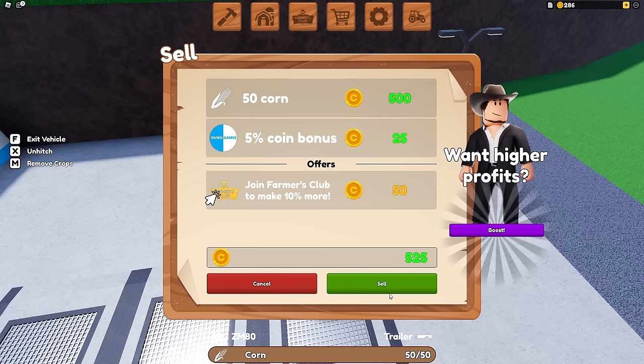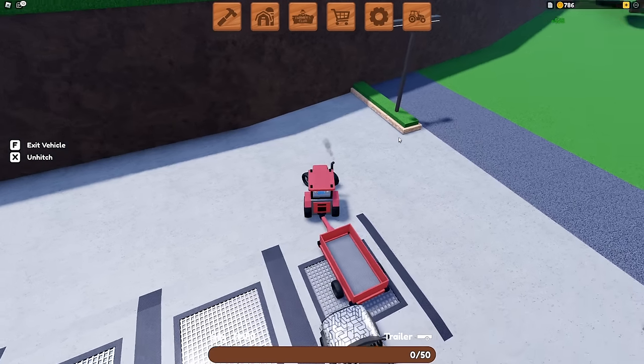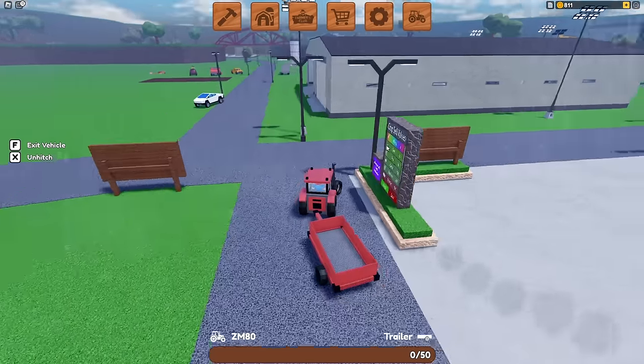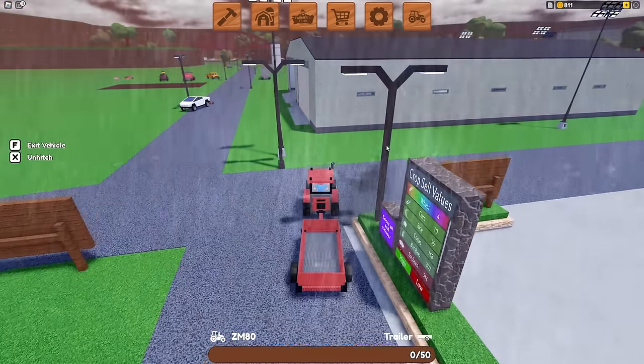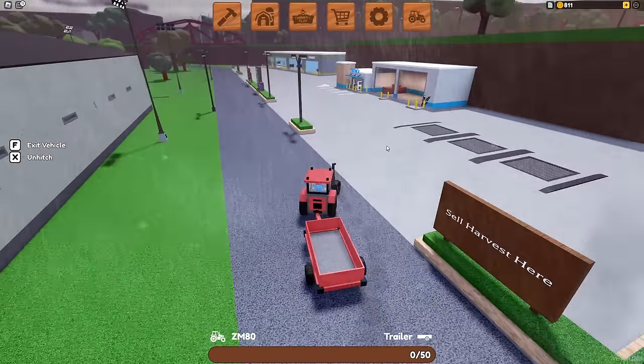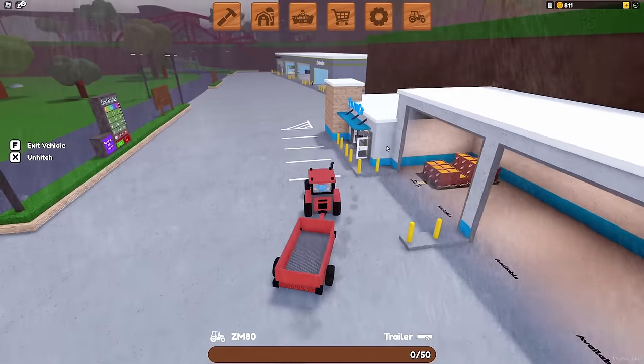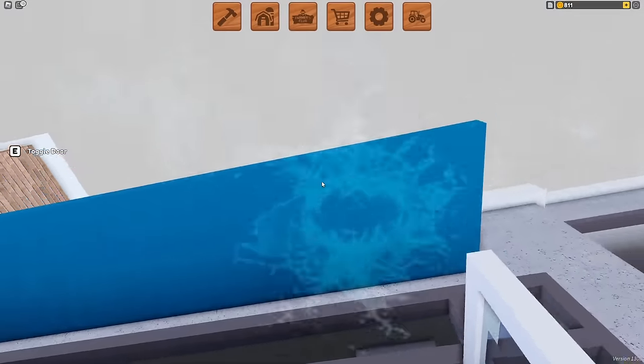Now if you join the Done Games group — who's the developer of this game — you get an extra 5% every time you sell your crops. That isn't that much especially if you are a newer player, but if you play the game later on that will turn into hundreds and then thousands. So we're back at the store — we have 811 coins, but we need to buy some more corn.